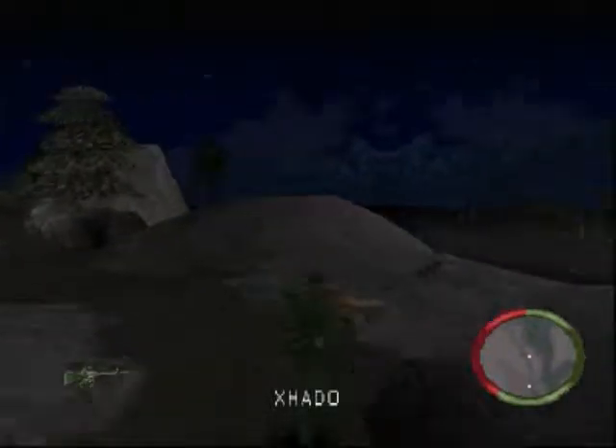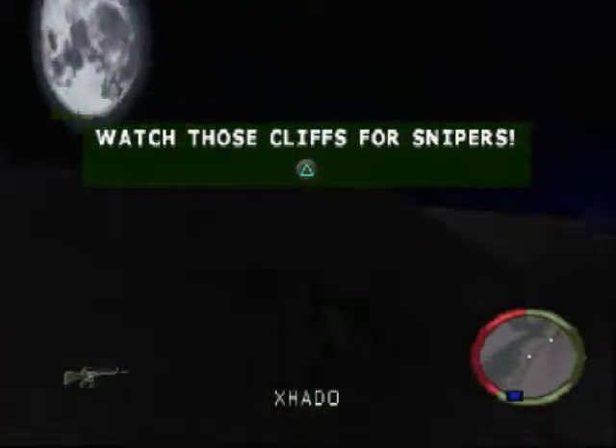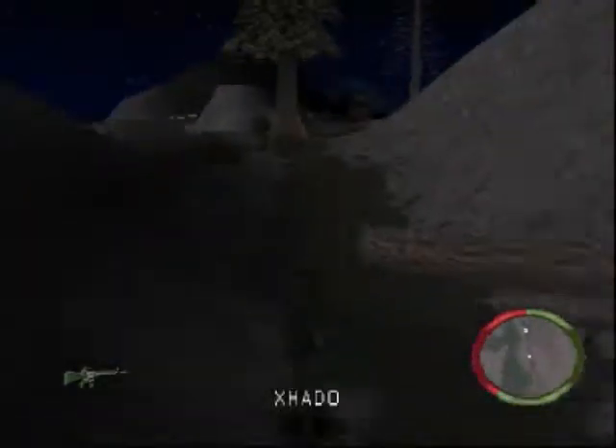There's a sniper way over there and it says watch the clip for those snipers and they give you a sniper rifle. So we'll go ahead and get ourselves ready here. Unfortunately there's no movement while using the sniper rifle so we have to get into position.